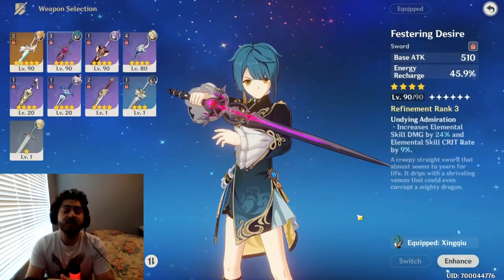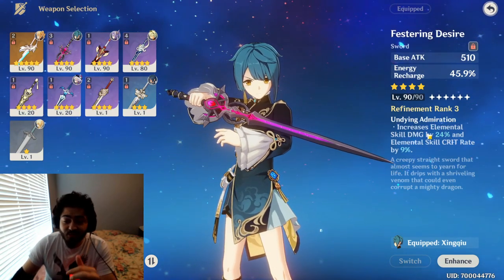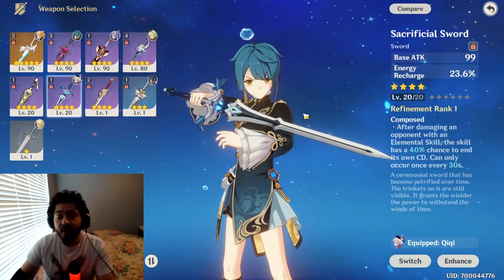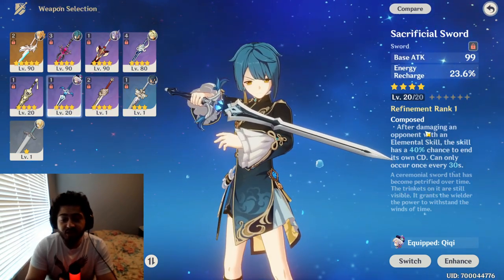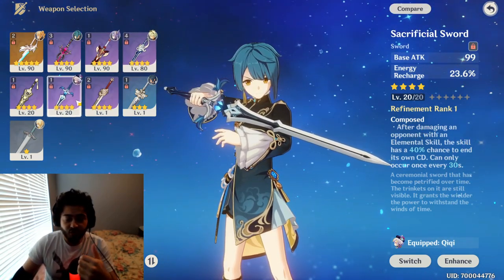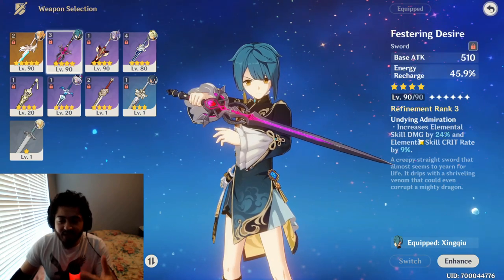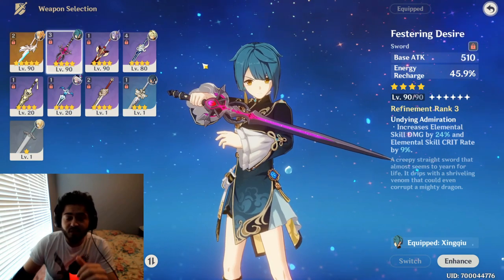For swords, I am currently using the Festering Desire. This is not his best in slot — it does boost his elemental skill damage, but you want something that focuses more on getting his ultimate up. The Sacrificial Sword is better: if its passive procs, you can do two E abilities and instantly get your elemental burst, giving it more uptime. Festering Desire just boosts damage, which is nice, but it's not Xingqiu's main niche.